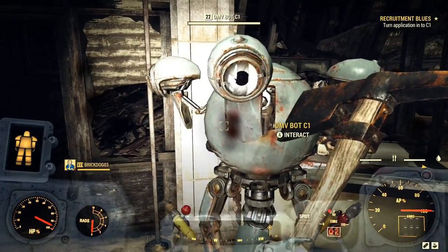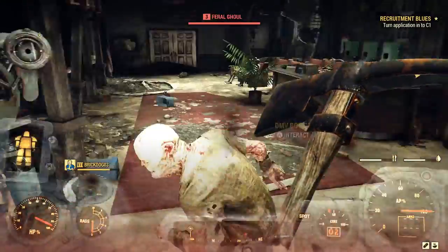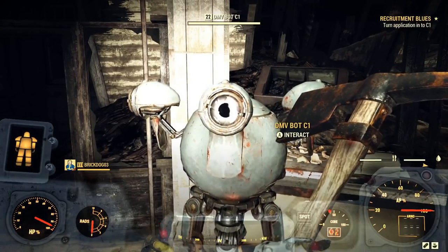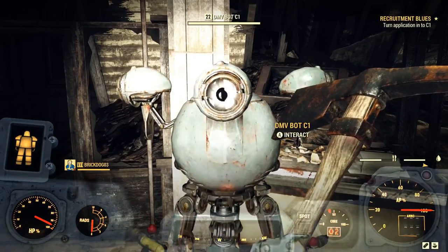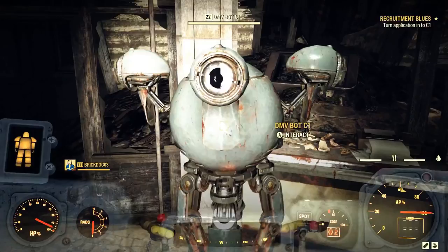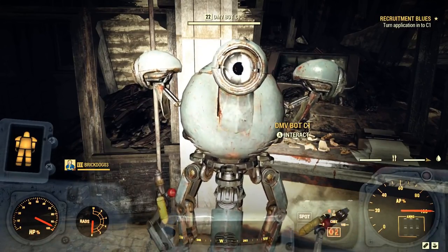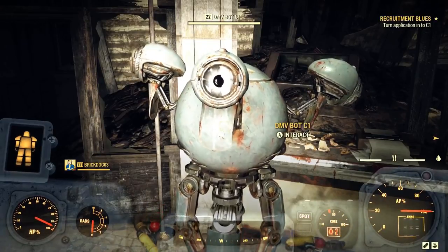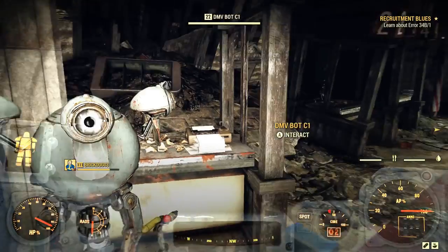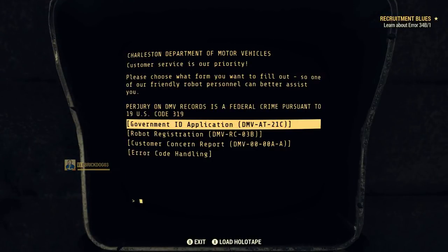Now we can talk to the bot. A coffee break? Really? That guy is a persistent little bugger — but if he's been going through what we've been going through, I can fully understand why he wants to cut to the front of the line. After all of that, we get Error ID 34B/1 — a valid birth certificate is required. Talk about a huge waste of time. This part of the quest line literally has more hoops to jump through than a three-ring circus.